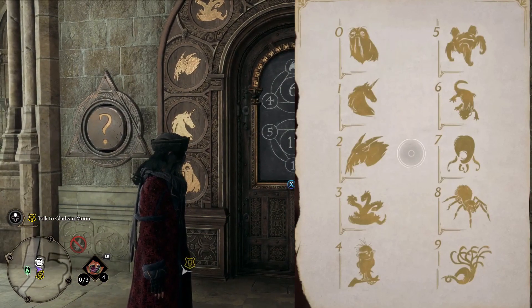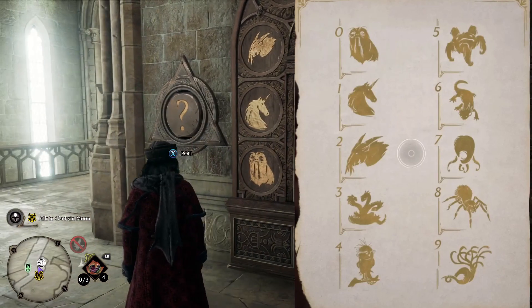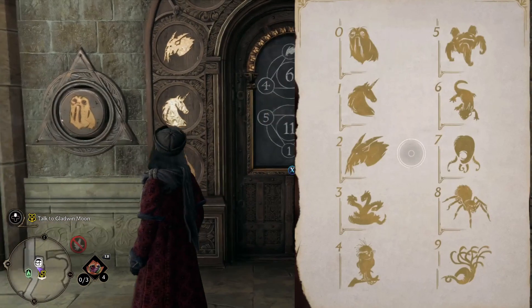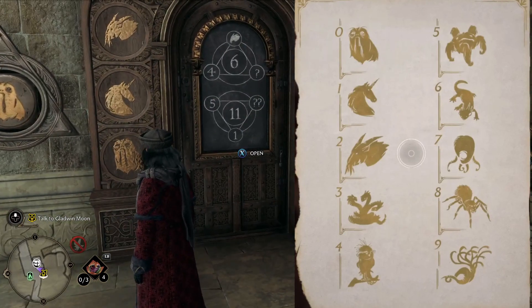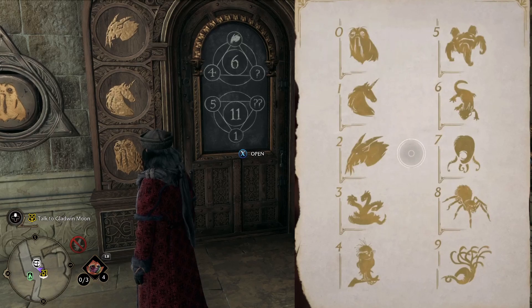So we have a four and a two, which already equals six, and this question mark would be the owl for zero. On the two question mark area, we have a six, so we need a five.